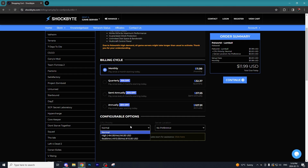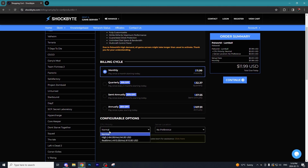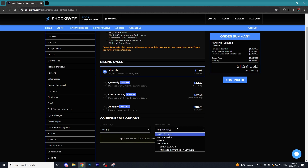It's going to ask for your CPU priority. If you only plan on playing with less than 12 players, I wouldn't really recommend going any higher than normal — you should be fine with normal. But if you are planning on playing with 30 plus people on your server, it wouldn't be a bad idea to go with high or even real time if you're really trying to build a massive community.